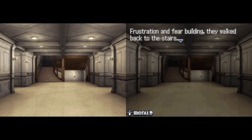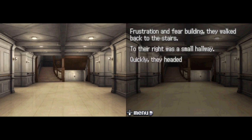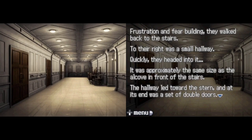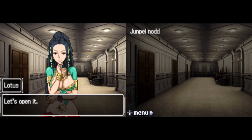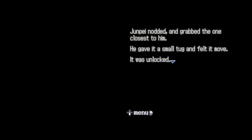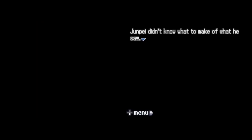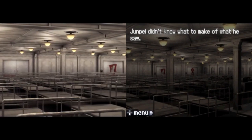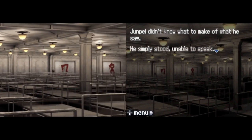Frustration and fear building, they walked back to the stairs. To their right was a small hallway, approximately the same size as the alcove in front of the stairs. The hallway led toward the stern, and at its end was a set of double doors. Junpei grabbed the one closest to him, gave it a small tug, and felt it move — it was unlocked. Thrilled to have found an unlocked door, he threw it open. Junpei didn't know what to make of what he saw. He simply stood, unable to speak. The others simply stared, open-mouthed.